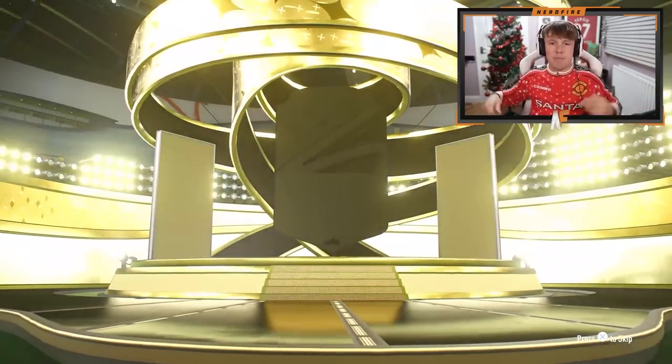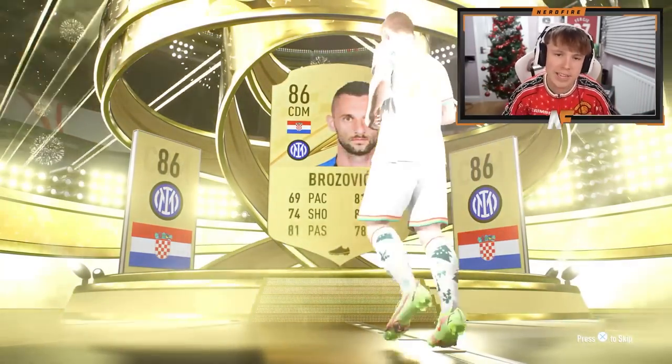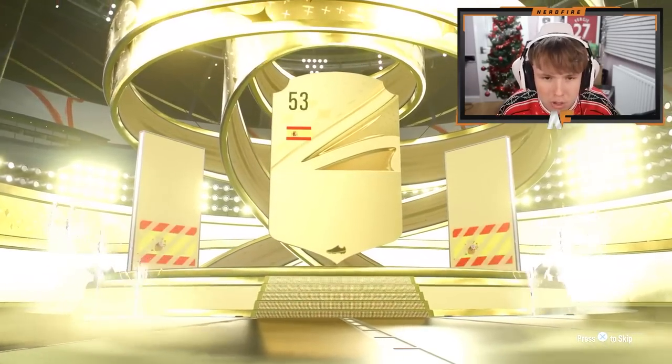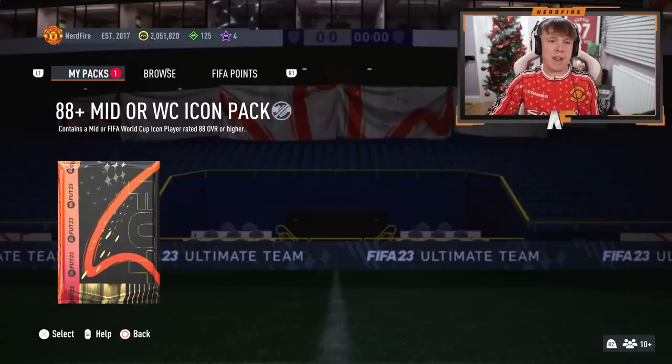Onto the next pack — 50k pack then an ultimate pack, then the icon pack. We get a walkout here — I need the fodder back so I'll take it. That's Brozovic 86, not the worst. It's a walkout, I'll take any fodder at this point. Ultimate pack — walkout, normal walkout. Sadly no Team of the Tournament. Spanish center back, it's going to be Laporte. Okay, onto the World Cup icon pack.